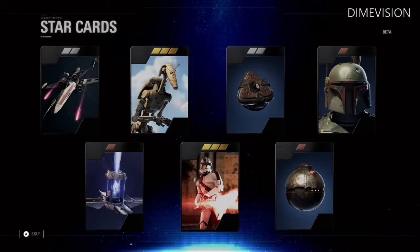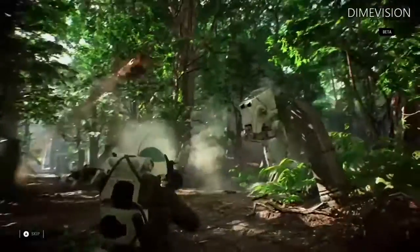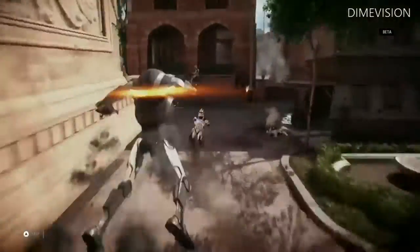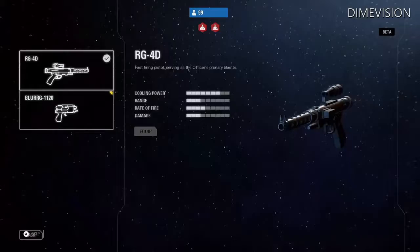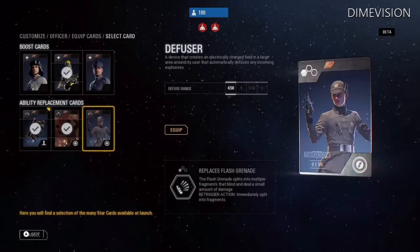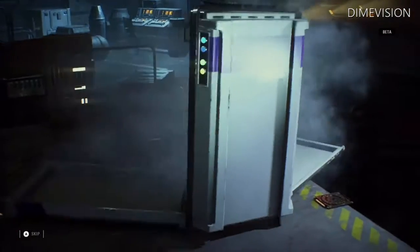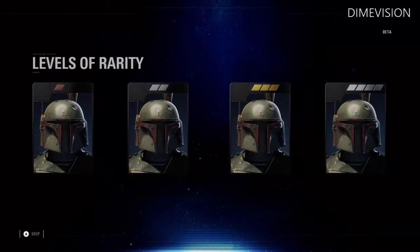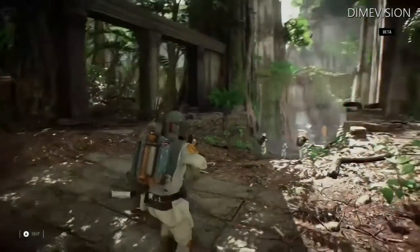The Star Card system has been completely rebuilt. These powerful collectibles exist for everything you can spawn in as — be it a trooper, a vehicle, a reinforcement, or a hero. In the beta, you'll get a taste of the customization available in the full game, with a small selection of Star Cards to get you started. You can find them in crates, or craft and upgrade them using parts. The rarer the tier of card, the more powerful its effect in battle. Choose the right Star Card for the right situation and get ready to fight.